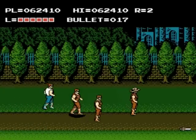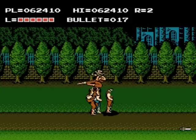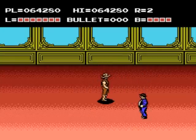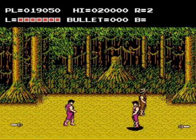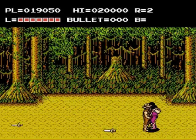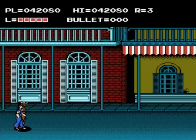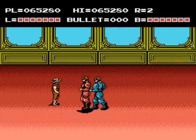The beat-em-up segments are pretty straightforward — you'll be kicking the crap out of anyone or anything that gets in your way and picking up some items here and there. These include turkeys which can refill your life bar, and a few bulletproof vests which will make Billy impervious to enemy gunfire. The combat works quite well, with Billy being able to punch, kick, and jump kick when both the A and B buttons are pressed together. The jump kick does a bit more damage than the standard punch and kick attacks.